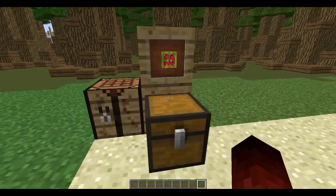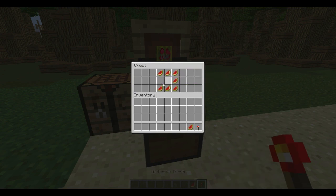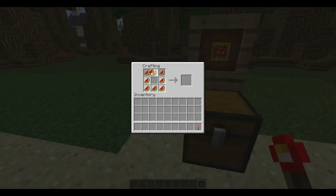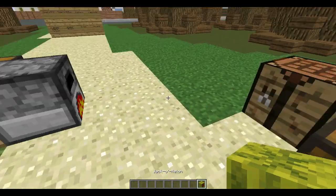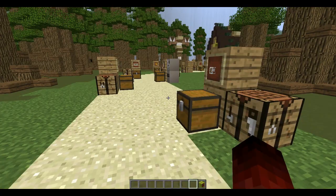Here we have the Jack-o-melon. It is now crafted with eight melons and one redstone torch in the middle. And that's how you craft it now, which is different from the older crafting recipe.